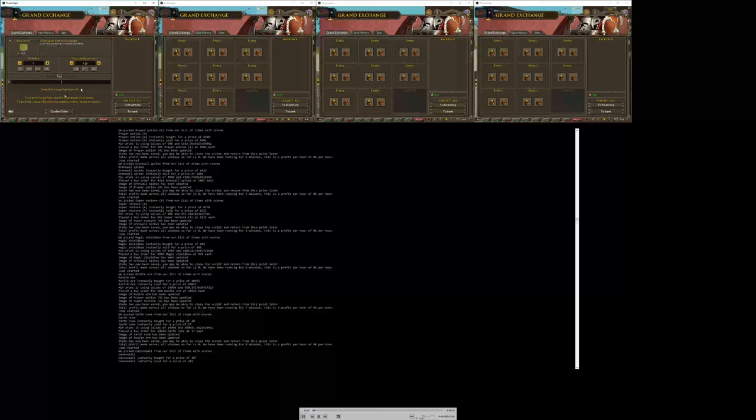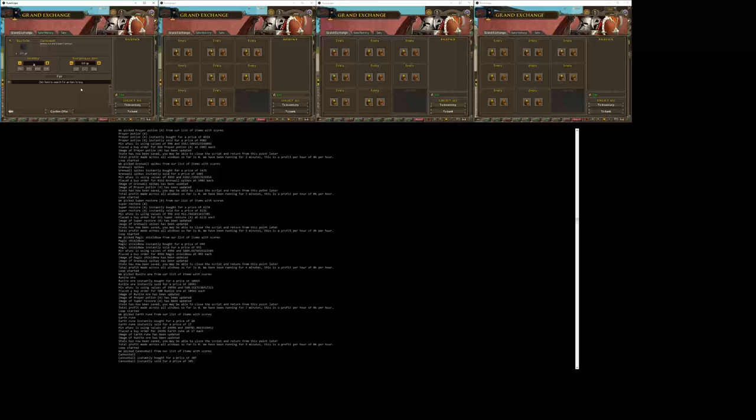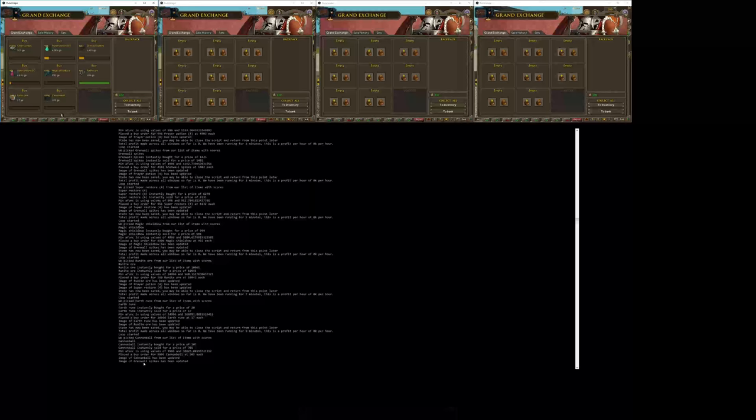It keeps track of when there are updates, records the time of the update, and therefore later on we can cancel offers that have stagnated for too long. You can see Roonite ore is finished, so it's now going to detect the update. Cannonballs have been updated because the offer was just placed — it automatically takes a screenshot when an offer is placed, which is why it says updated. Gwenwell spikes were updated and Roonite ore has been updated.